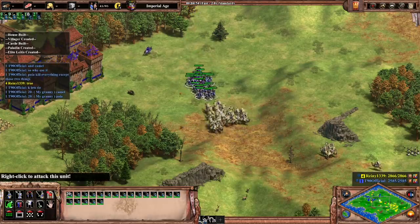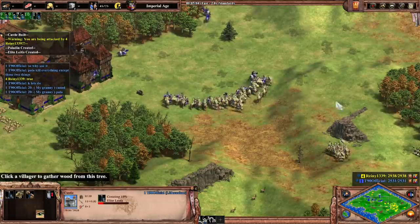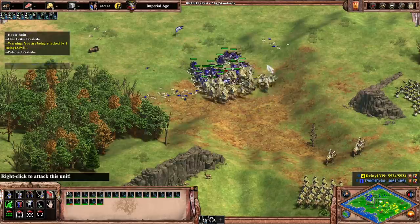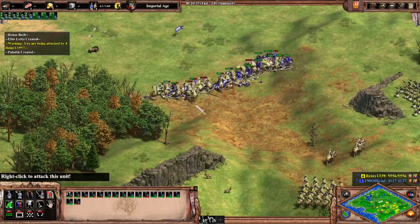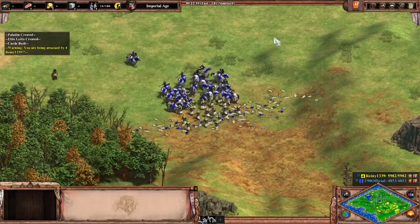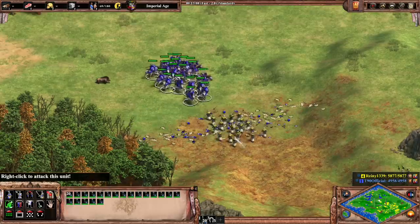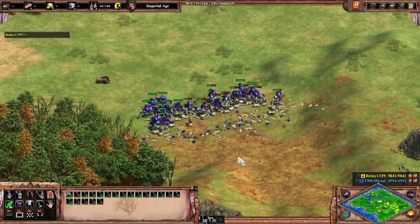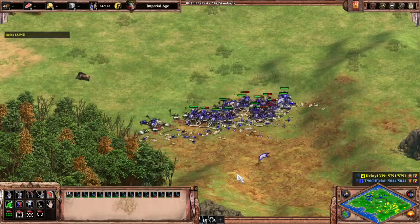First, I tested 20 Paladins versus 20 Imperial Camels from the Indians, and 6 Camels remained after the fight. I then did the same thing with 20 Leitis, and 6 Camels remained as well. Next, I tested 20 Paladins versus 20 Indian Halberdiers. 15 Paladins remained after the fight. I again ran the test with 20 Leitis versus 20 Halbs, and 15 of these seemingly out of place unique units were left. It was the exact same.